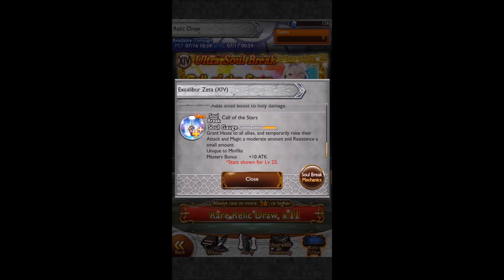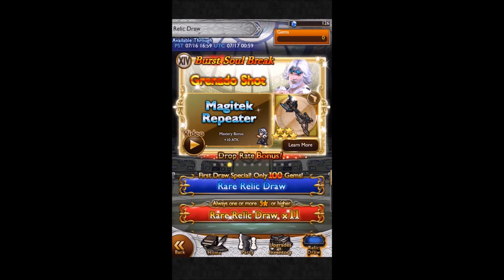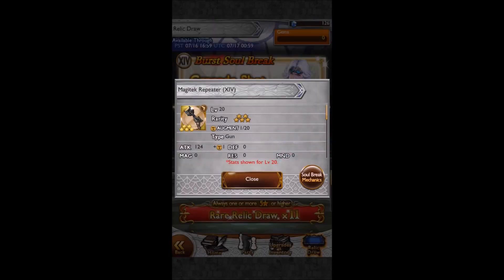Now we've got Minfilia's Ultra. The Call of the Stars grants Haste to all allies and temporarily raises attack and magic at moderate amounts and resistance a small amount. I think this is the best Ultra in the banner, definitely, because it's basically an Onion buff with a little bit of resistance attached to it as well. The Onion buff in itself is going to be useful if you don't have Onion Knight's PSB.